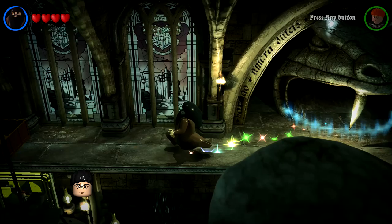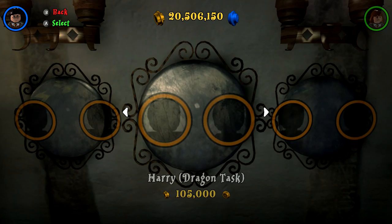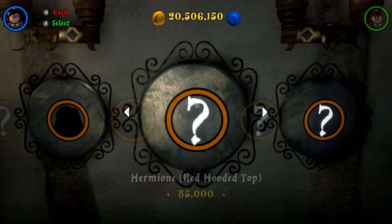Hagrid figured it out for us. We're at 115 out of 200 gold bricks, so we only need 85 more — really cool. We can go back anytime and get more studs. I think just to be safe for situations where we might need specific characters, we'll go ahead and buy a bunch now. We got a nice rounded number — 115 gold bricks — and there's still more to do.